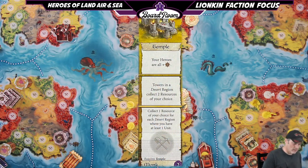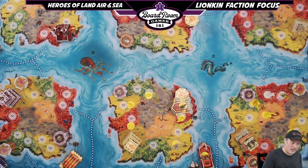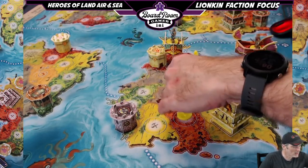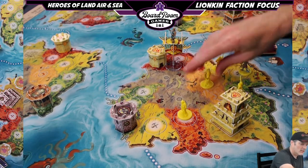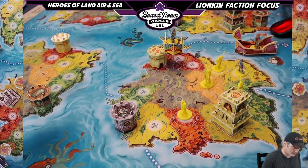Last but not least for buildings is the Temple. At level one the Temple says collect one resource of your choice for each desert region where you have at least one unit. That's a big advantage — normally resource gathering spots are fixed circles, but here your warriors in the deserts generate resources too. Level two temple says towers in a desert region collect two resources of your choice, so a tower plus a unit in that desert gives you three resources.